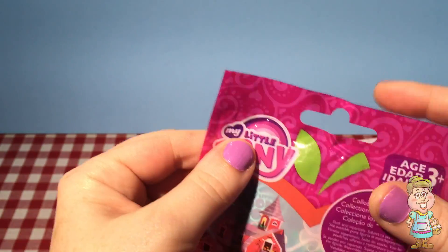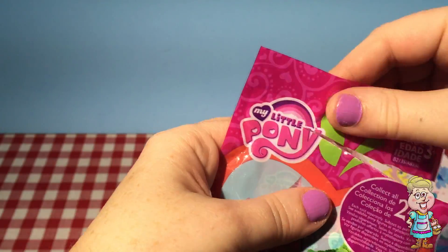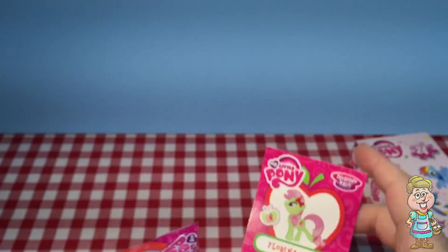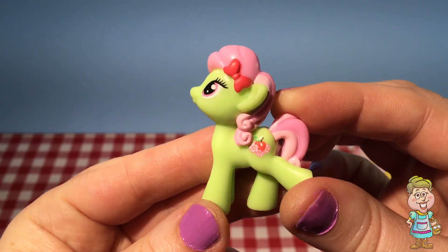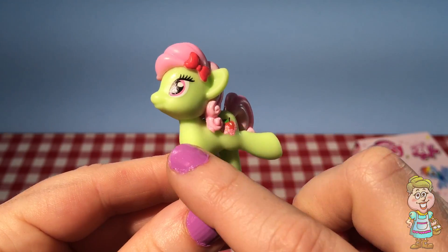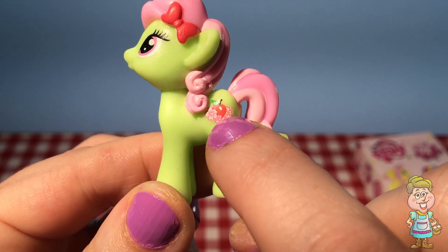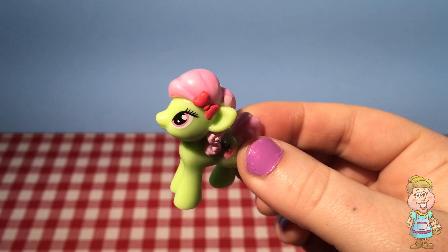Let's see what's inside. Florina Tart. I think we already got a Florina Tart. She's so cute, isn't she? Look, she has green skin and she has pink hair with a cute red bow on it. And she has an apple and some flowers for her cutie mark.